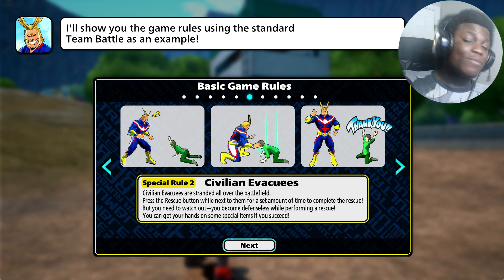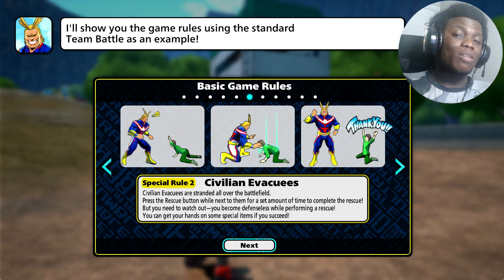Civilians - you save them. If you save a civilian you'll get a revive card automatically, and you can get a health or shield drink which will heal your entire team when you drink it. It's fantastic.